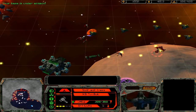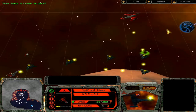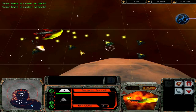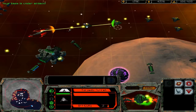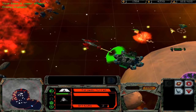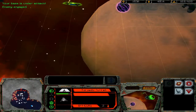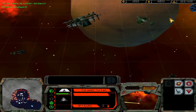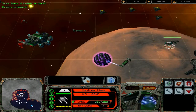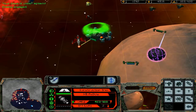There's a Neg'Var — they have Neg'Vars now. Our base is under attack. We have one of our own up here — the day will be ours. That means we need to go build a torpedo turret over here. Let's make sure all shipyards are producing ships right now.